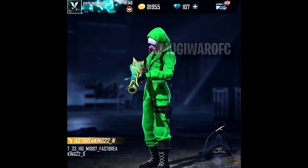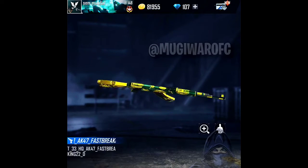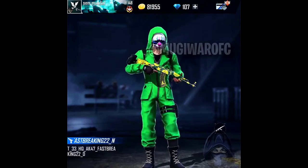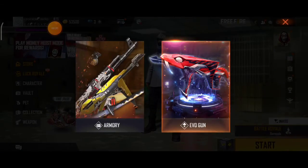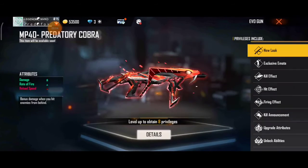The FFWS free rewards and the fire event were given. This is Ramjohn's Easter time. This is the AK Gun Skin — this is not a team gun skin. This is FFWS Free Rewards 7.